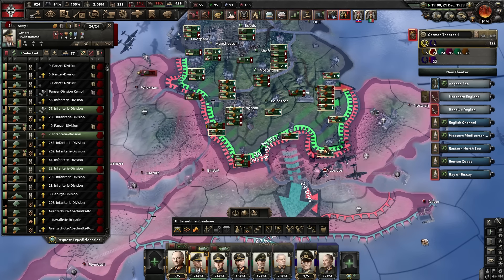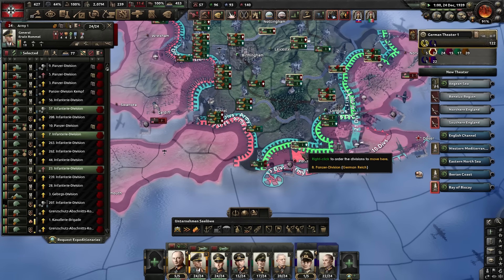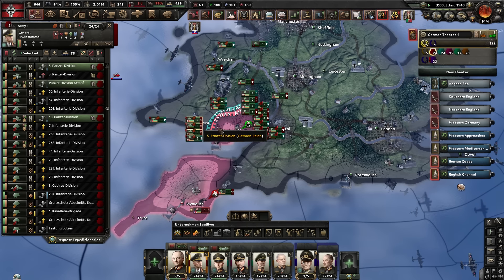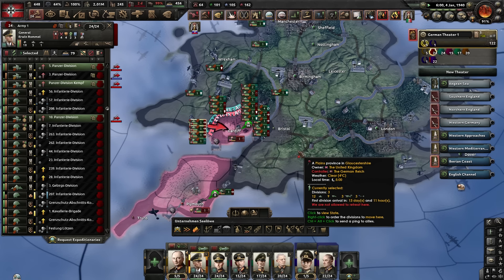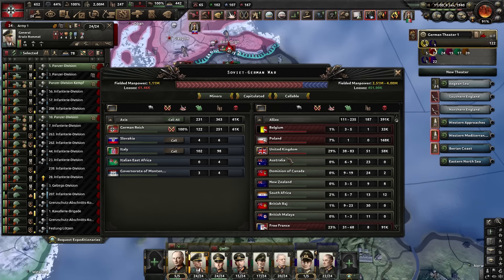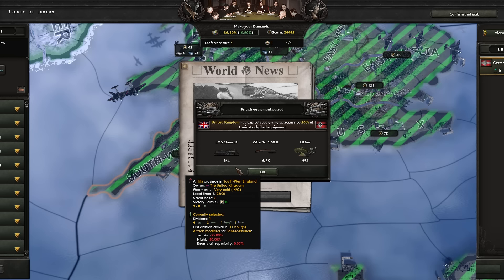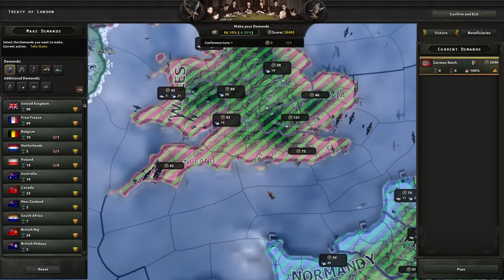Taking Birmingham and Leicester. London's gone — they have got no one at home. Into Portsmouth. Cardiff should fall here — that should cap them. 99%... bloody hell. One more tile. There we go — Allies done.